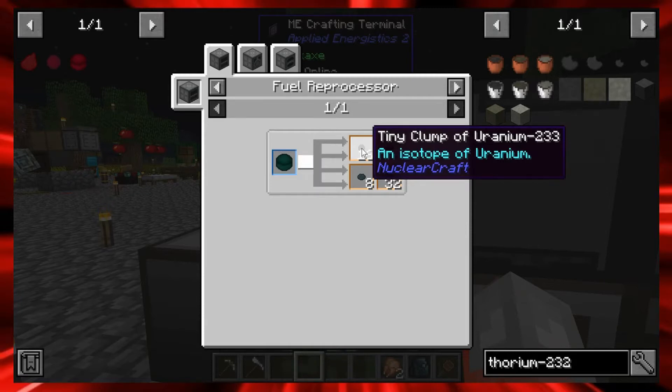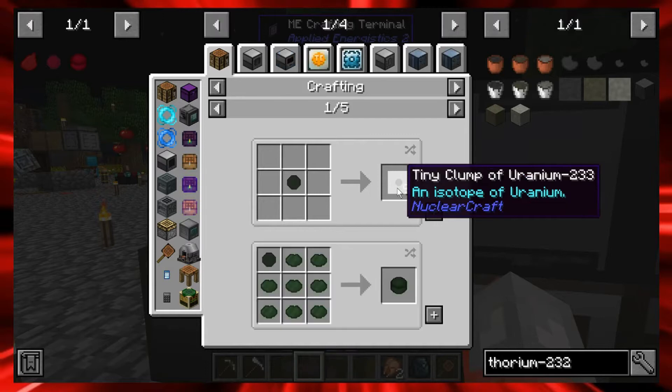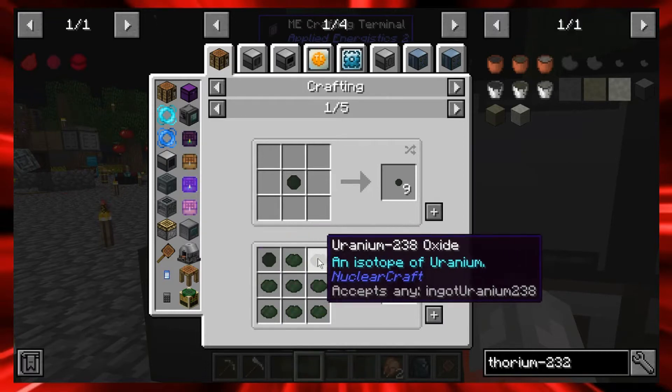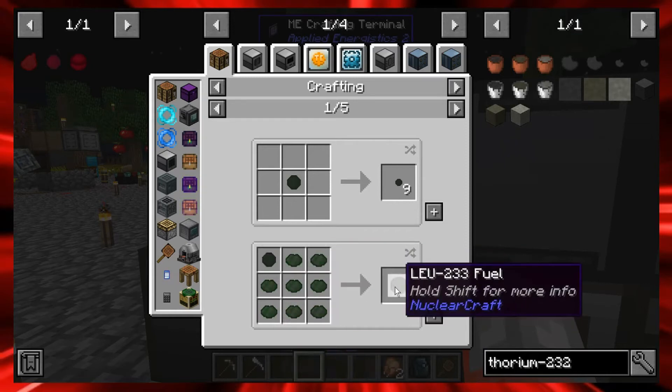The one we're concentrating on from the reprocessor is uranium-233. We're going to make uranium-233 and combine it with uranium-238 to craft LEU-233 fuel. The recipe needs one uranium-233 and eight uranium-238 - that's going to give us LEU-233 fuel. Make sure you're not doing the oxide versions; we're staying with regular uranium throughout this process.